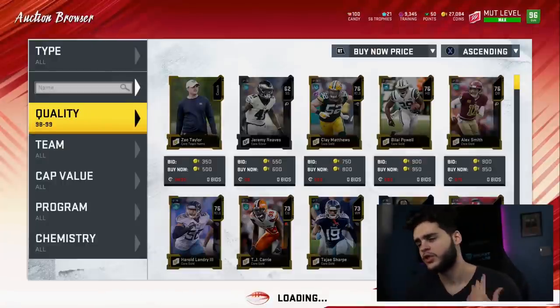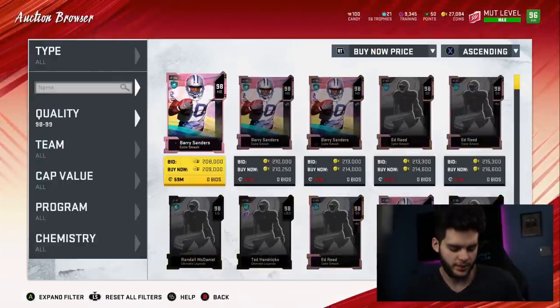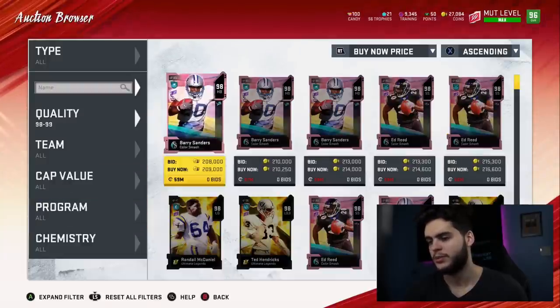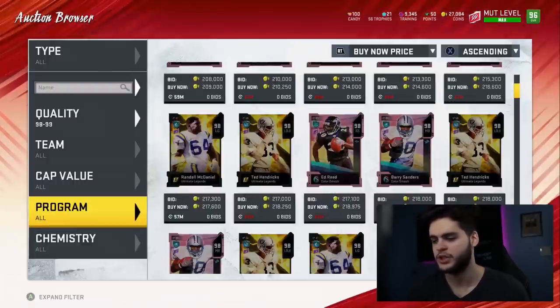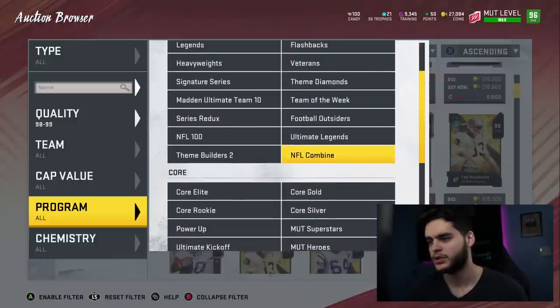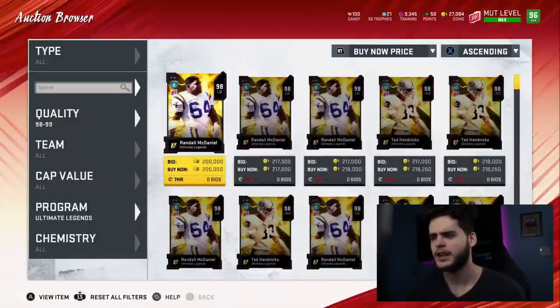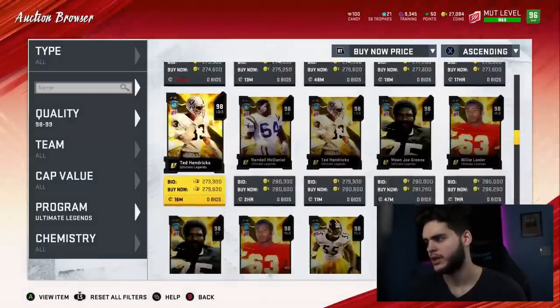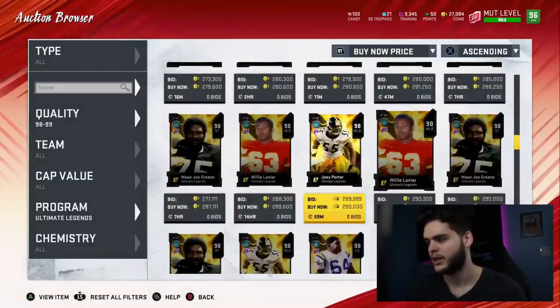Let's go check out these brand new Ultimate Legends. Tony Gonzalez powered up was cool, but we still gotta check him out stock and see all the newer ones that came out today. What are these prices looking like? Wow, Barry's at 209 — things just keep getting cheaper and cheaper. But we gotta go see what the new ones are looking like first. They might even be expensive because of the whole market issues right now.